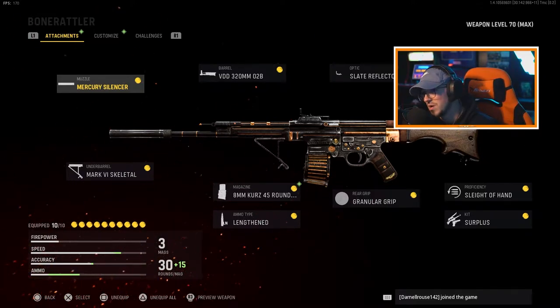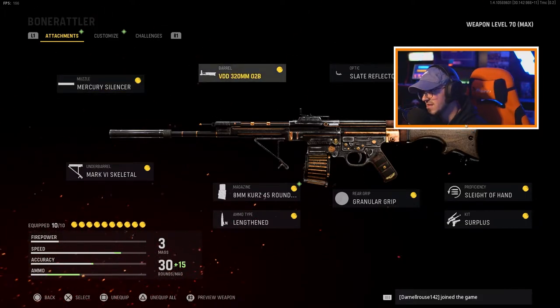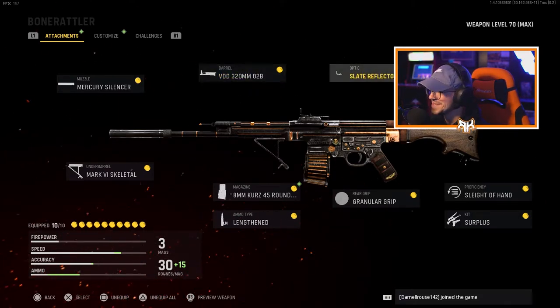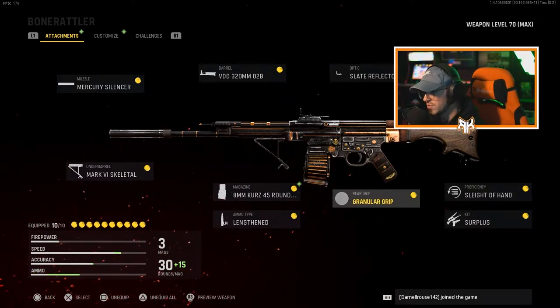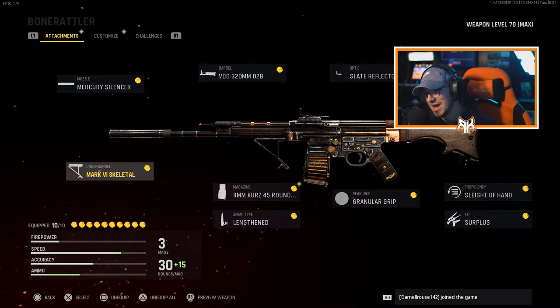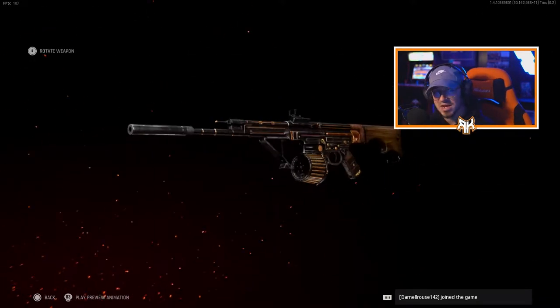Running the Merchant Mercury Silencer, the VDD 320 millimeter OTB, Slate Reflector optic, VDD 27 Precision Stock, Slide of Hand, Surplus for the kit, Granular Grip, 8 millimeter 45 round drum, and Lengthened ammo type which is bullet velocity. And then we have the Mark VI Skeletal under barrel.